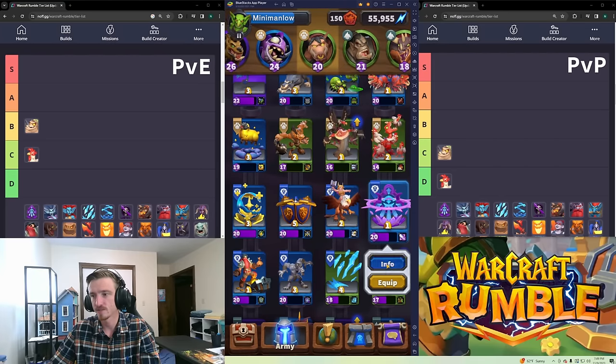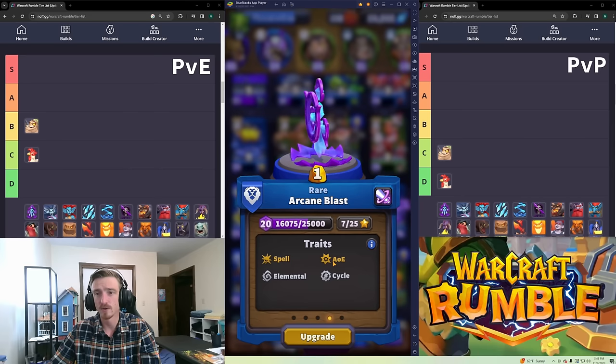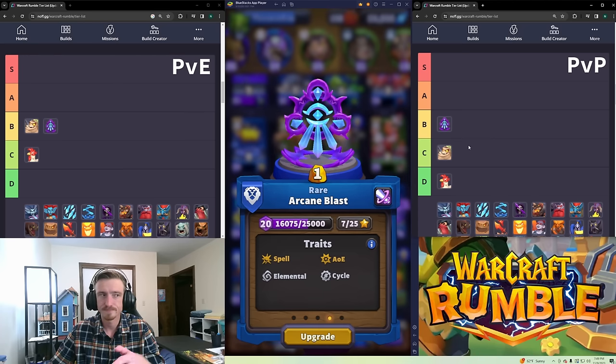Arcane Blast is an AoE spell that scales damage with gold — starts at one gold, then two, three, four. It has some niche uses and is okay in PvE, though it was better when Thalnos was good. I'd place it in B tier for PvE. Some people might play it with Jaina or Thalnos using the Reverberation talent to cast it twice. I'll put it in B for PvP as well — it has good uses for defending different pushes with a spell.